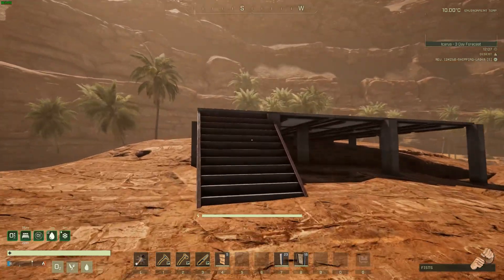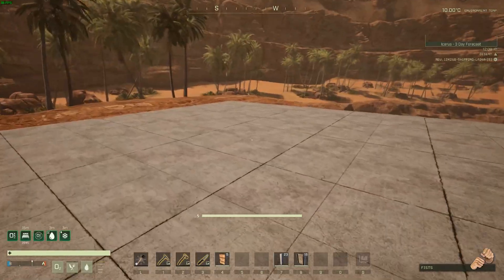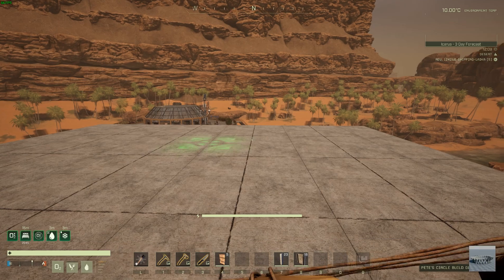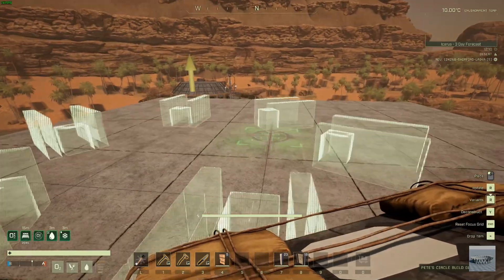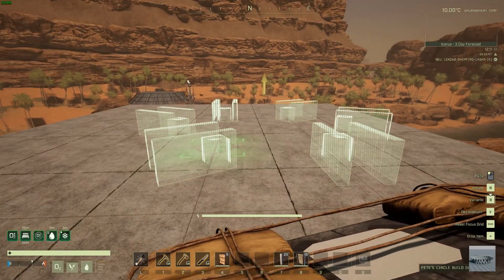I highly recommend initially setting up a 5x5 floor base like I have here, raised slightly above a reasonably flat ground area. When you initially deploy the guides you will see a preview of the six-sided guide template which you can move around for placement.